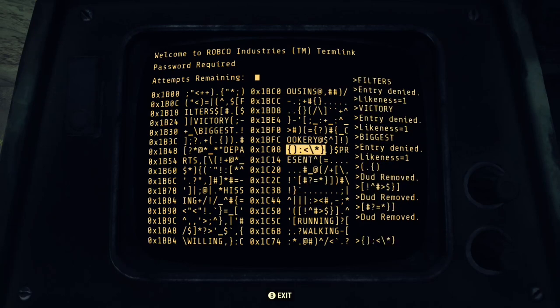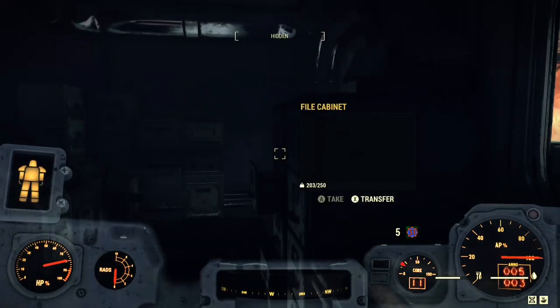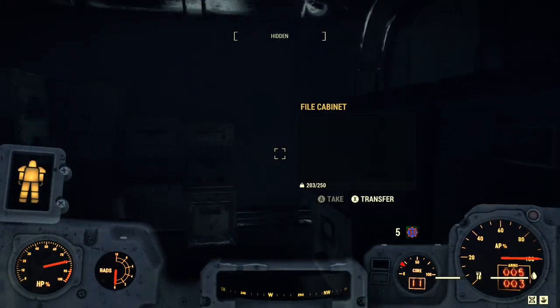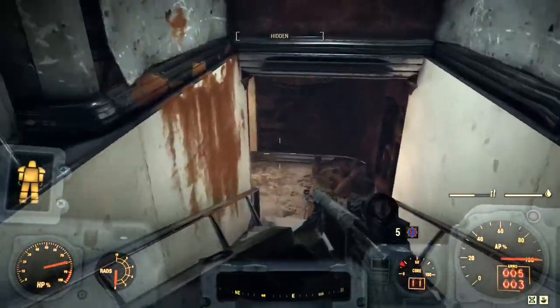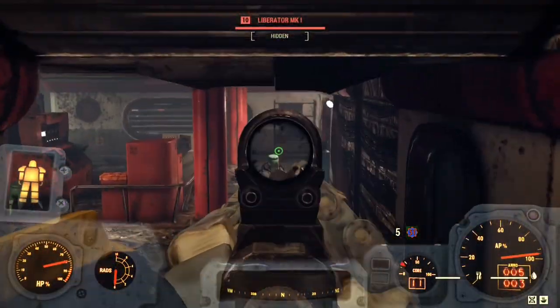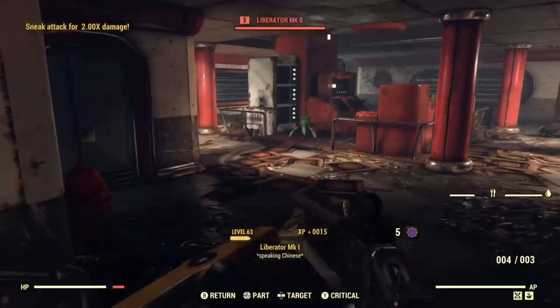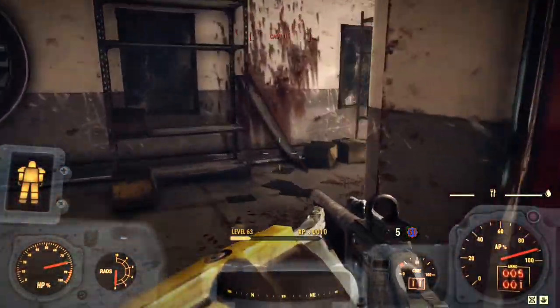Once finished hacking, you will have completed three of the five challenges for the covert operations survival challenges. Up next, we will have to progress a little bit through the bunker in order to complete the lockpicking portion of the challenge. The lockpicking can be done with level 0 lockpick, which is what everyone starts out the game with.